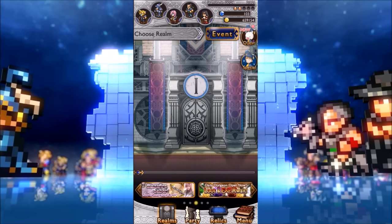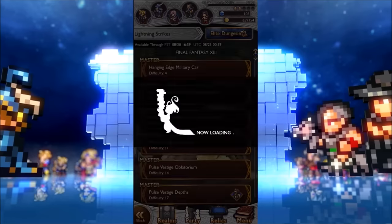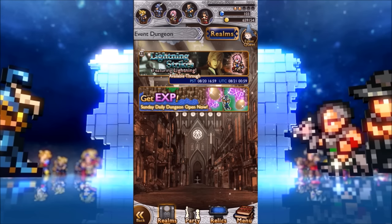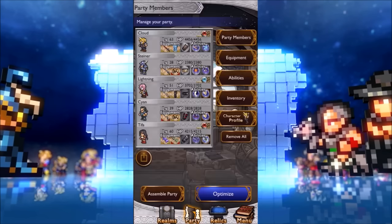I found out my characters were too weak to get through the rest of the event dungeons — like the Lightning Strikes one you may have seen on my channel. I could only make it halfway. So I thought I'd spend another eleven-draw to get armor or something, and I got another One-Winged Angel. In the end I got two One-Winged Angels and combined them to make a six-star One-Winged Angel, which I thought was a good idea.